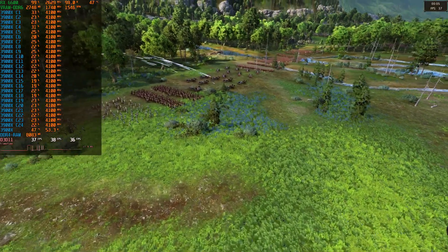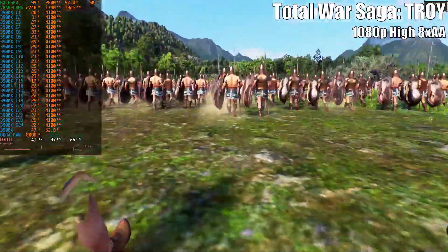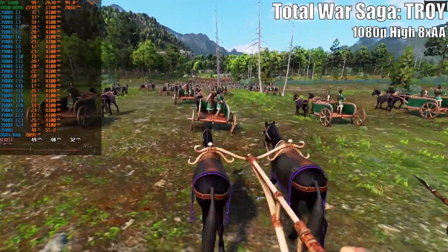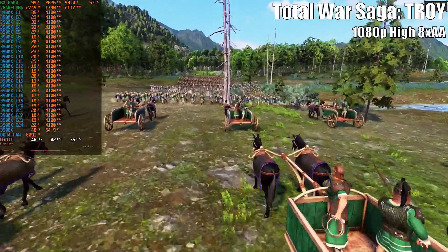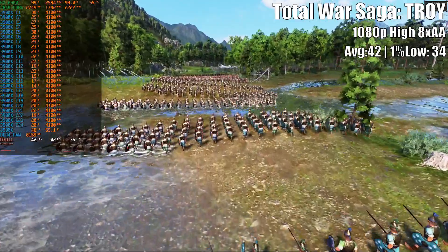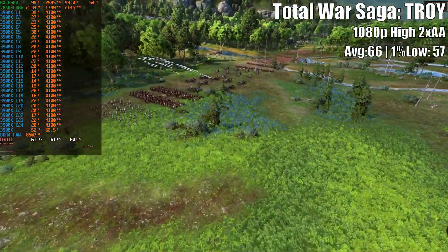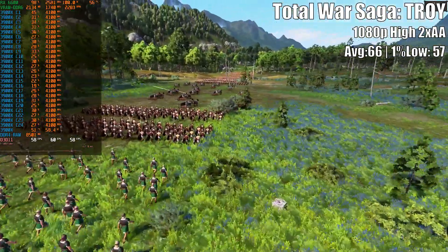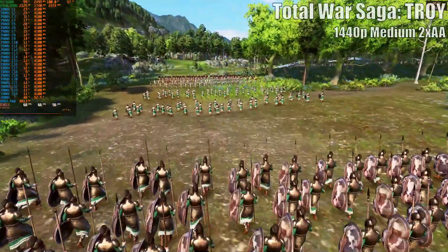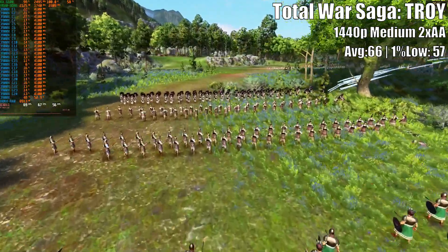But I have a worthy surrogate for that. Total War Saga: Troy at high settings, 1080p resolution, and 8x anti-aliasing is able to bring most mid-range GPUs to their knees, and the RX 6600 is no exception — 42 average and 34 in the 1% low proves that. I had to drop the anti-aliasing to get a meager 66 on average, with the 1% low being just 3 frames off the minimum 60. If you decide to play at 1440p, medium video settings is the only viable option for a satisfactory outcome.